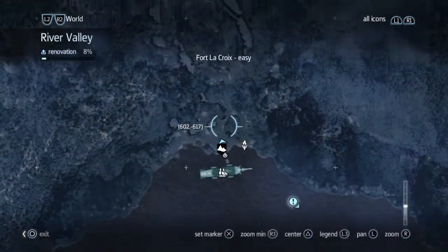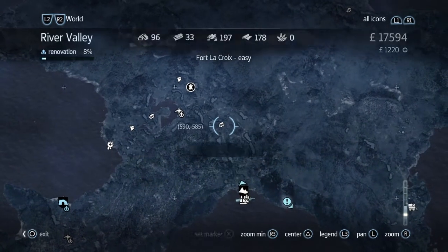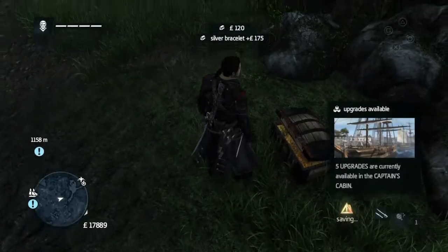So now we've got to find the collectables. The first one is over here, which is a chest, so we get that.